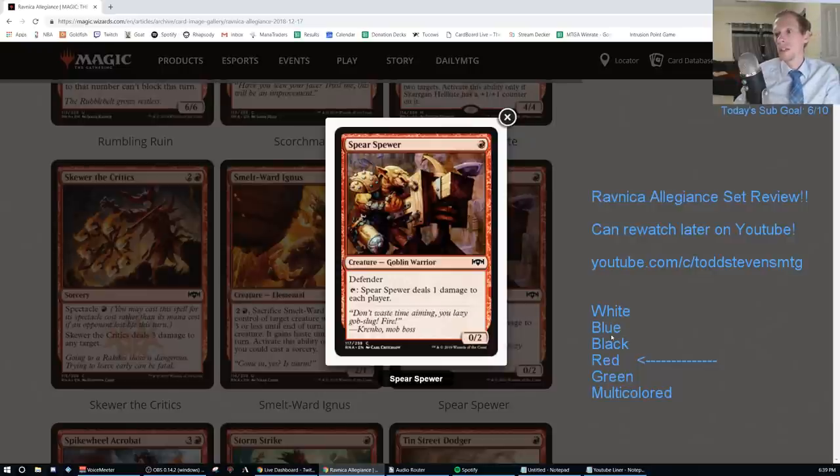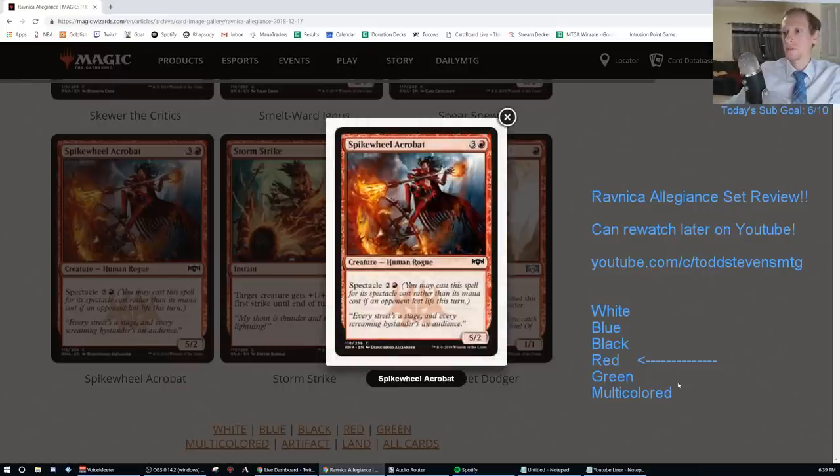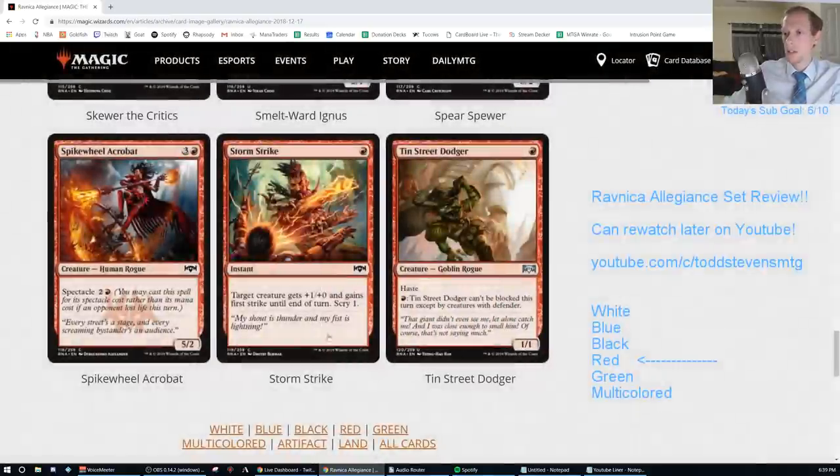Spear Spewer — red common, 0/2 Defender. Tap: deals one damage to each player. Playable in Limited but not Standard — F. Spikewheel Acrobat — three and a red for a 5/2 with Spectacle two and a red. Would you ever play two and a red for a 5/2? No. F.